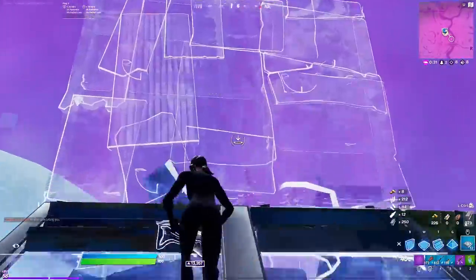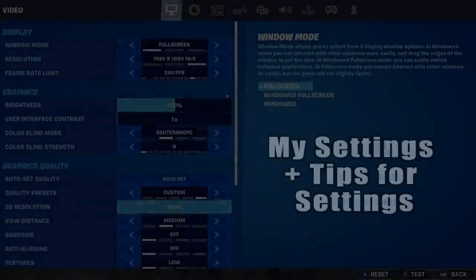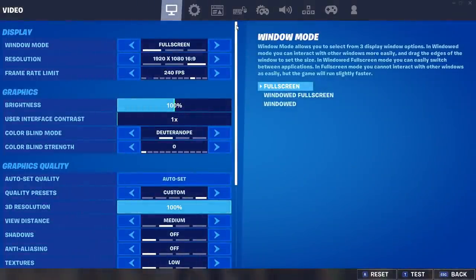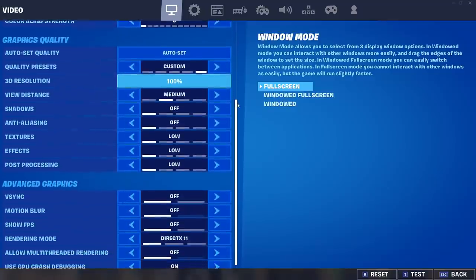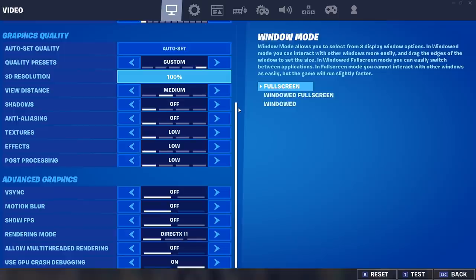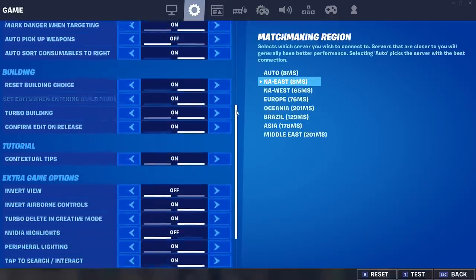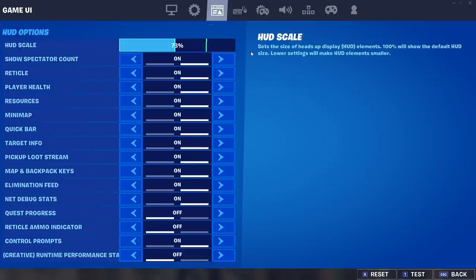Now let's look at my infamous settings. For display I basically play with everything on low. No colorblind mode — when it comes down to this stuff it's all personal preference and what your PC can handle. For performance mode, just test it out: if your frames go up and you think it's worth it, use it. For general settings: I recommend auto opening doors, hold to pick up weapons, definitely confirm edit on release, and turbo building obviously. Most of the rest is personal preference.